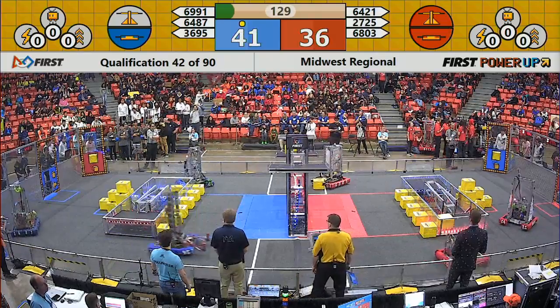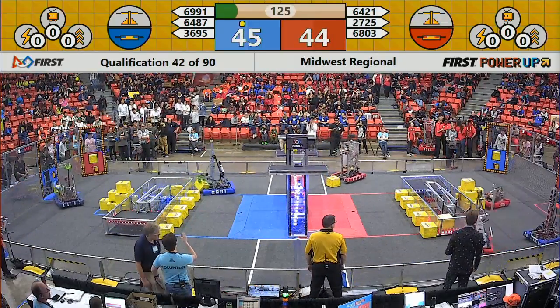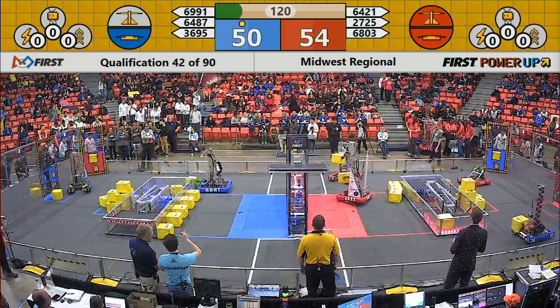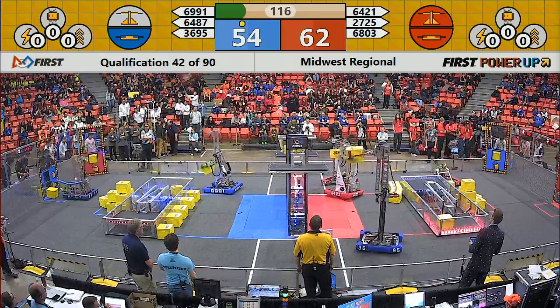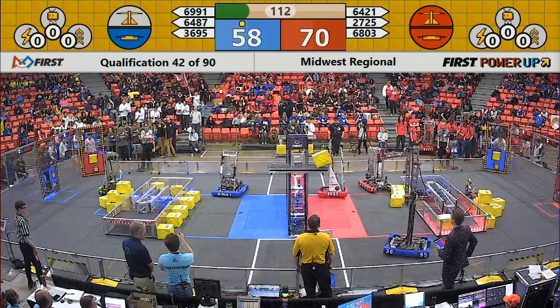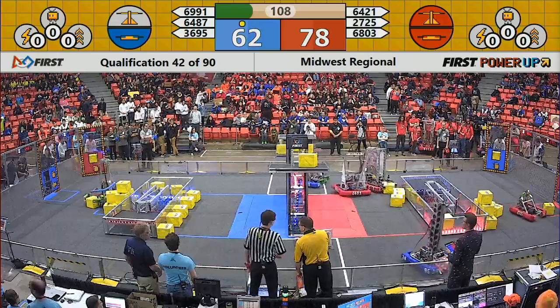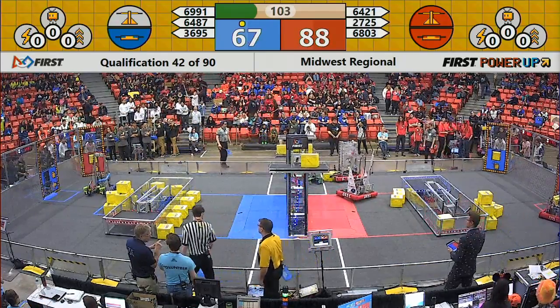Now we're in the tele-operated period, robots under full control by their human counterparts. Starting with 6421, moving over some of those blocks in the scale zone, moving over to the Red Alliance scale to help give some more weight to have Red Alliance maintain control of the scale. Over on the far end by the Blue Alliance, by the glass we have 6487 Clockwork.